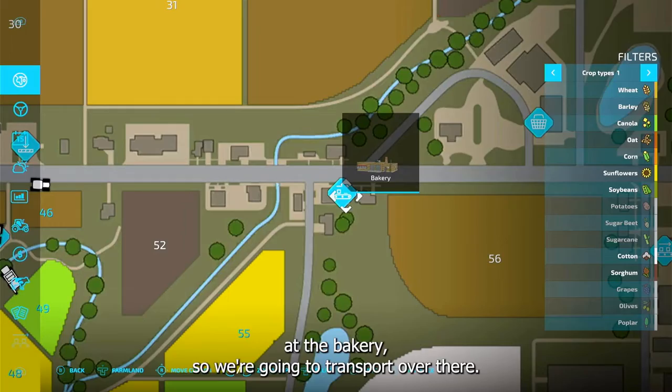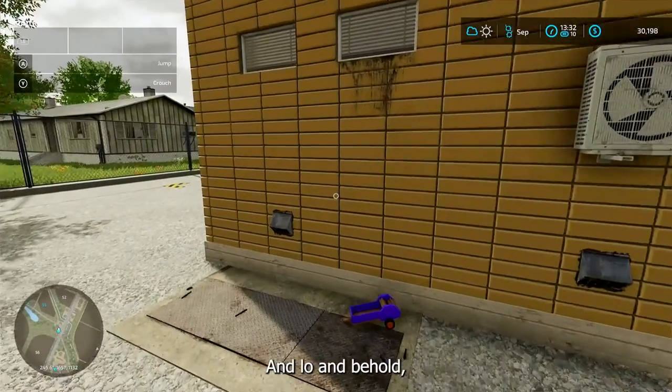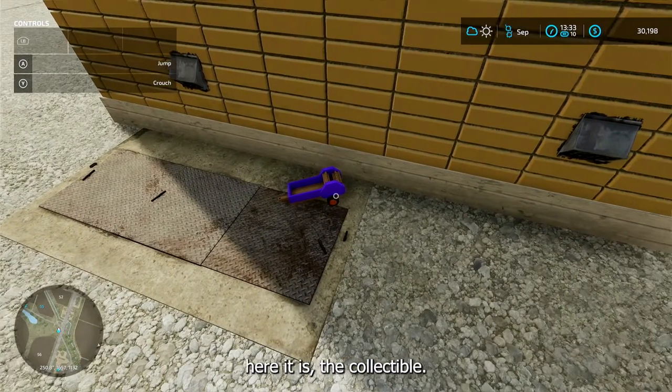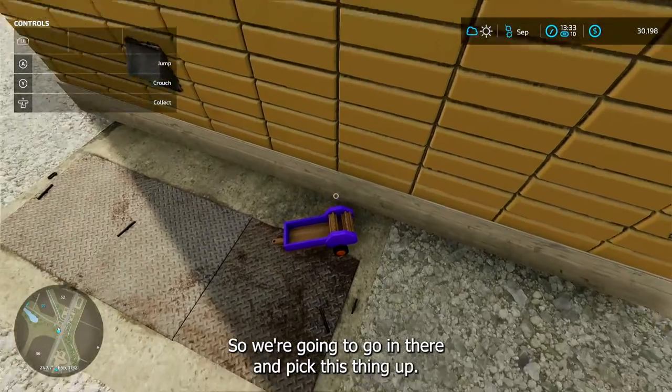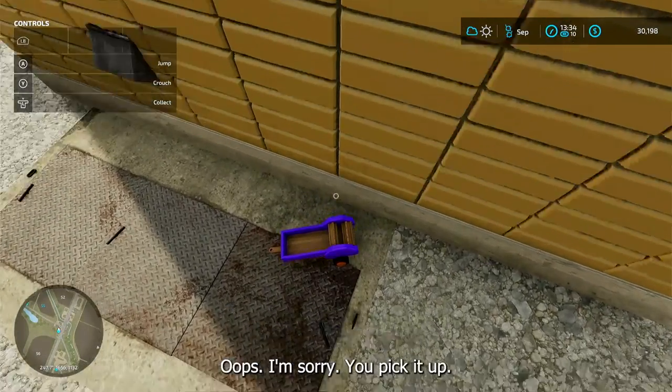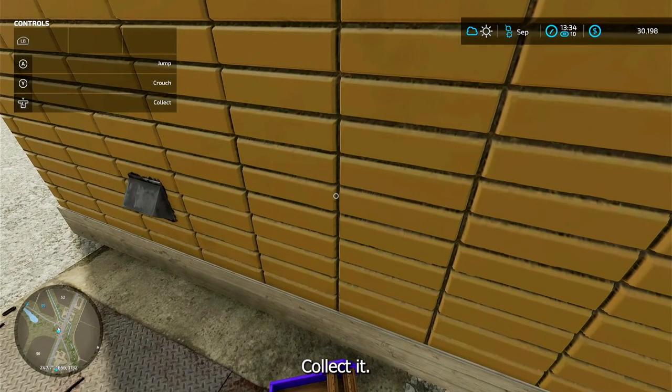It's here at the bakery, so we're gonna transport over there. Let's take a look around and lo and behold, there it is — our collectible. We're gonna go in there and pick this thing up. You don't pick it up, you just hit the key to collect, and we should get a thousand bucks.